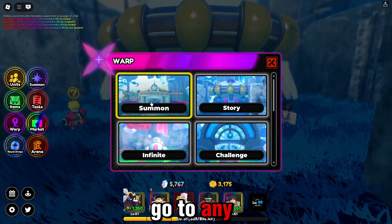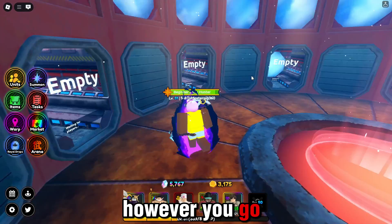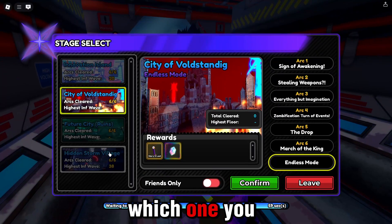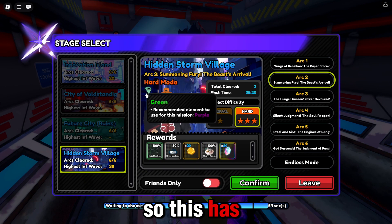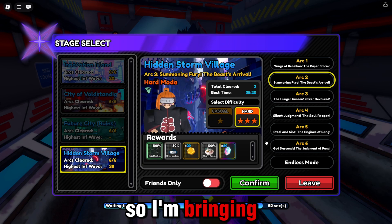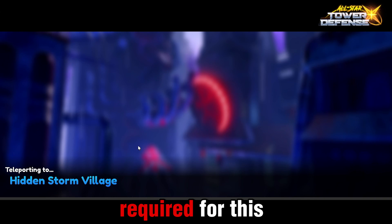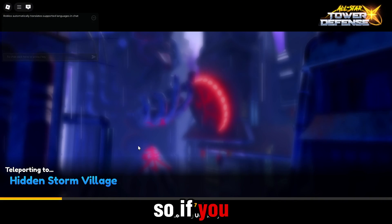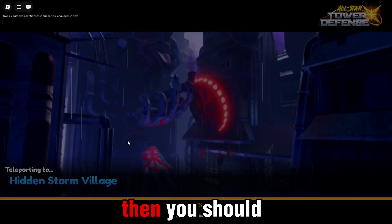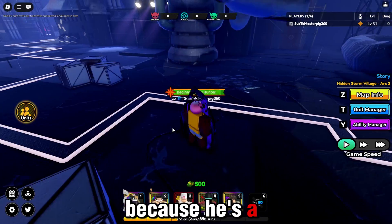Alright, so you're just gonna want to go to any map, whether that's via story or teleport, however you go. I'm gonna do Hidden Storm Village for the video arc 2, hard. This has a green element, so I'm bringing Blackbeard and Aaron. Aaron is not required for this but he is helpful, so if you want to go ahead and pull him and do that, then you should. Blackbeard is really good for this map because he's a purple legendary.